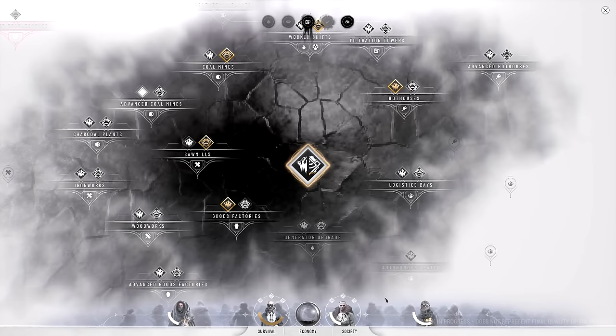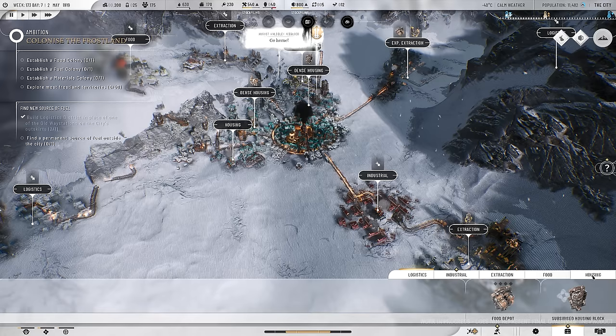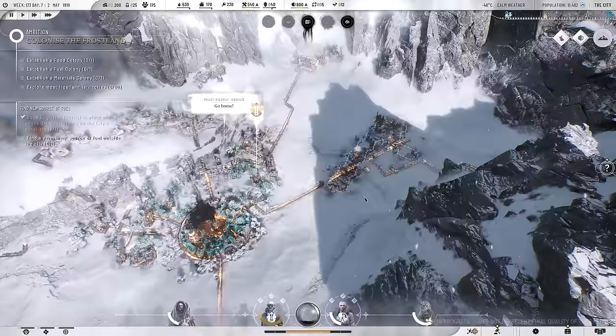I'd like to get more goods. We already have the refurbishing goods factory researched. Looking at our industrial district, we need 400 workforce to place this - and that would bring us up to the goods we need. We're lacking 19 and this will provide an additional 30, so we'll have a surplus. But more people are coming in soon, so it's going to be a problem for the future. We're building up a stockpile of materials, and coal is building up to 60,000 because we have the extra stockpile active.